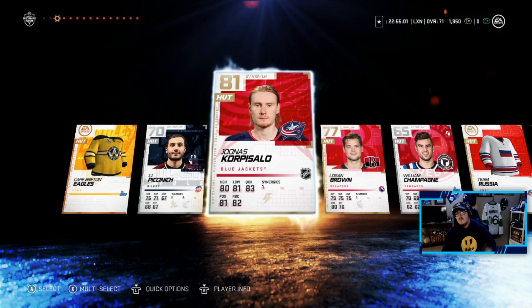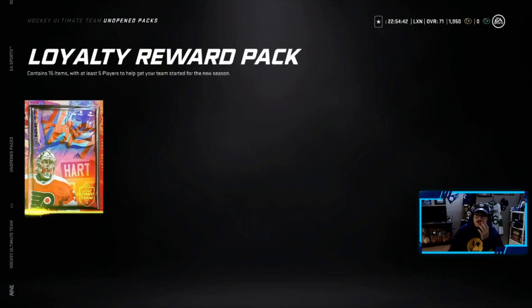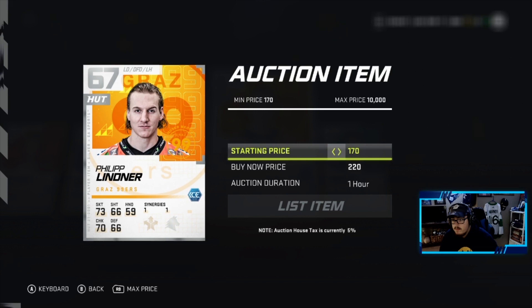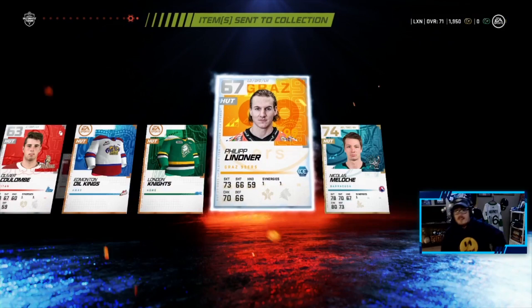On to the next loyalty pack — two more to go. Jonas Corposalo — so we have two good goaltenders now: Corposalo and Markstrom. Logan Brown, another gold player. We got two goaltenders; one of them will sell for something since the game is just starting out. They also added price ranges to the game — going to auction, max is 10k. Interesting addition.